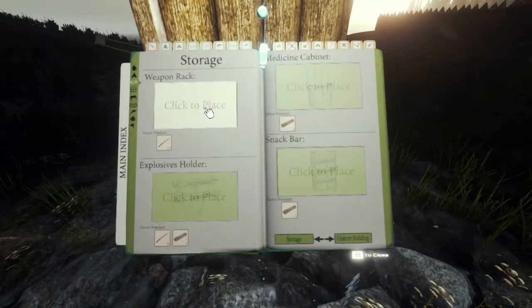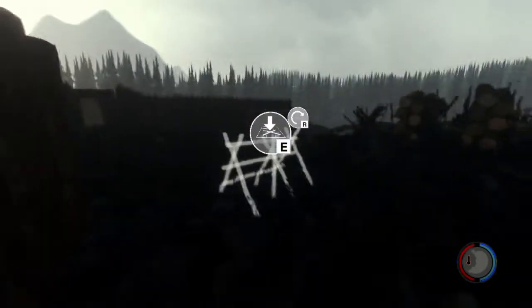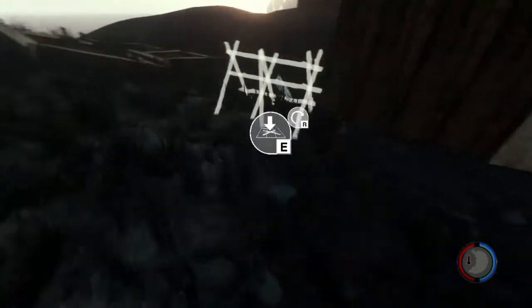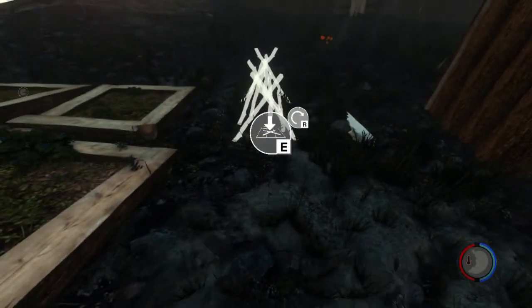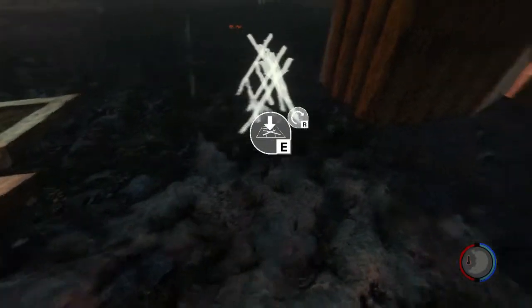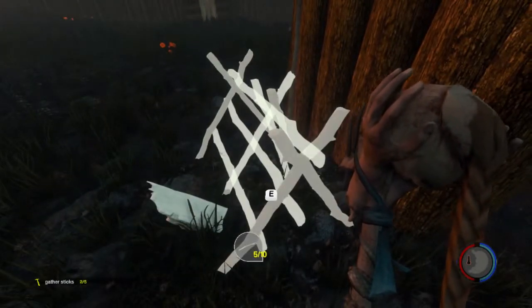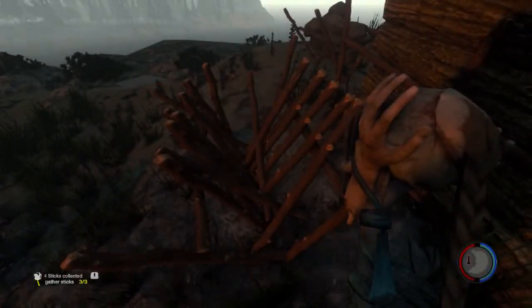The weapon rack takes - I think it's 16 sticks, but let me put one right about here on this side. I'll turn it around a little bit - the only real problem is I don't know which way is the front. I'm guessing this is the front. I can build it and luckily I have all these extra sticks to finish the building, which is the main reason I got all of them.